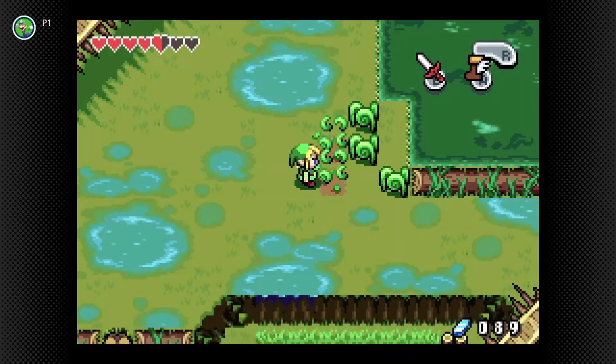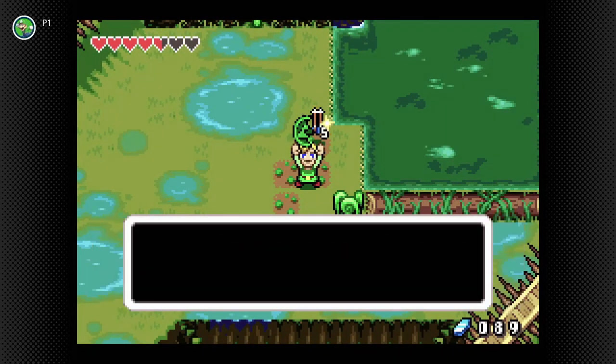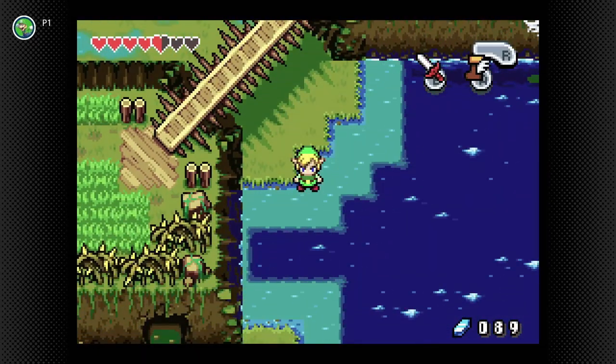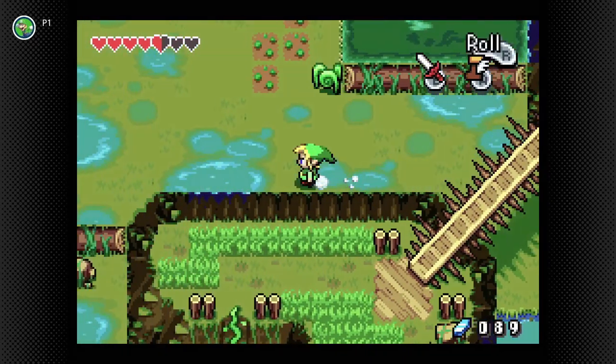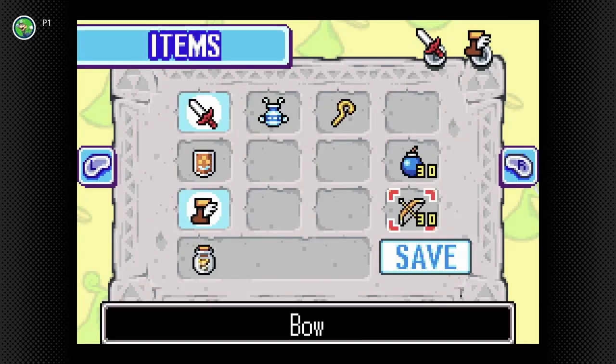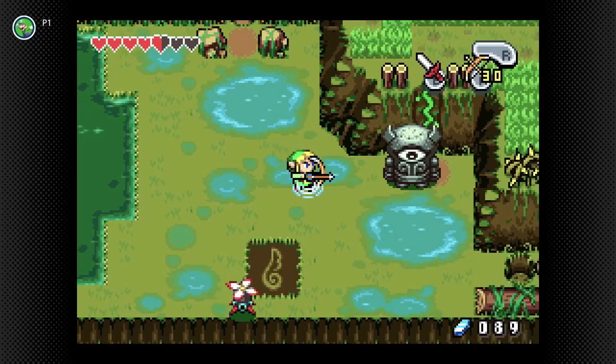Drop down right here. Keystone piece — thank goodness. We're definitely going to need them because we're going to have a lot of fusions later on. We come down right here and we're going to take out another Eye Gore. Got our bow here.